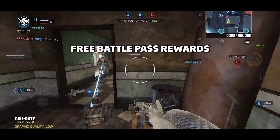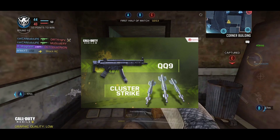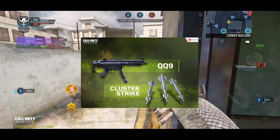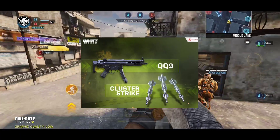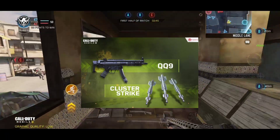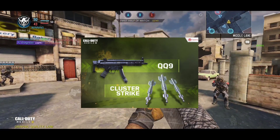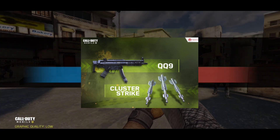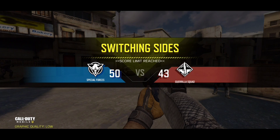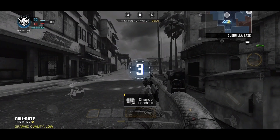Now let's go to the free battle pass. These two rewards — they didn't say what the tier level is, so I don't have any idea what level we can get this. But all I know is this is for the free battle pass. We can get the QQ9 or MP5 and Cluster Strike. Cluster Strike is the new scorestreak that's like predator missiles, but the difference is it will have three missiles deploy in the area you selected. They didn't tell what we would get in the epic crates rewards — if I have any information I will comment below for you to know.